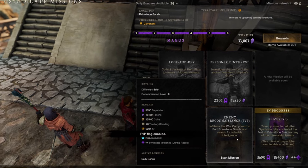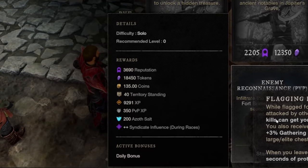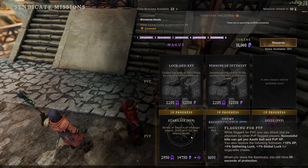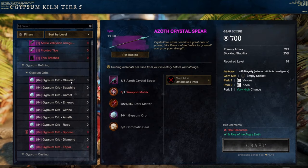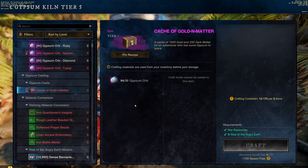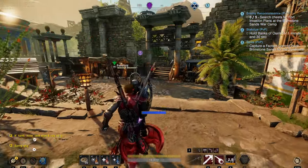Another thing players can do is do your dailies. There are dailies you can do — quests, things you can collect. Just do your dailies. I have a video on my channel with my daily routine going over some of the dailies, and I'll leave a link down below.